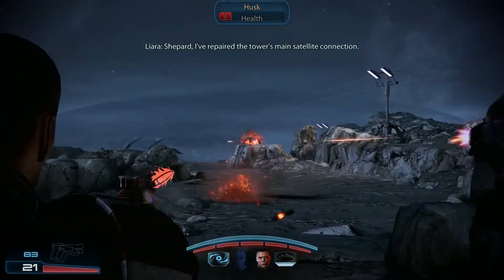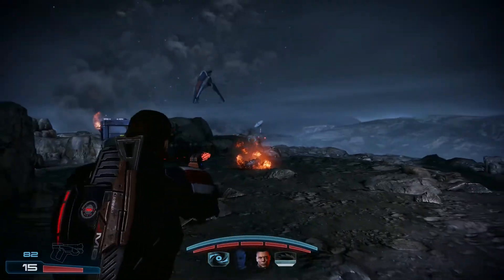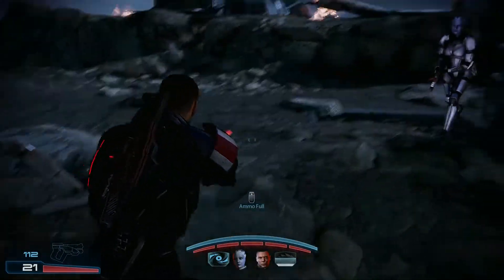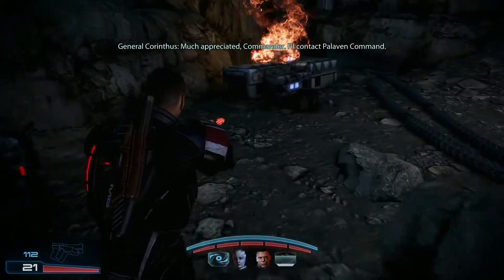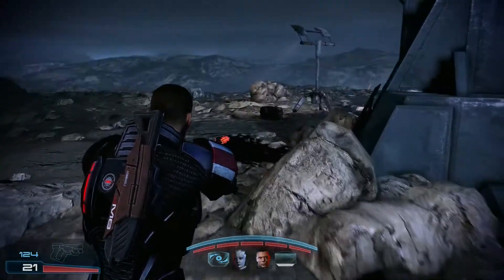Shepard, I've repaired the tower's main satellite connection — on my way down. General, do you read? The comm tower is now operational. Much appreciated, Commander. I'll contact Palavin Command. Let me know when you've got something — I'll help your men until I hear from you. Understood.